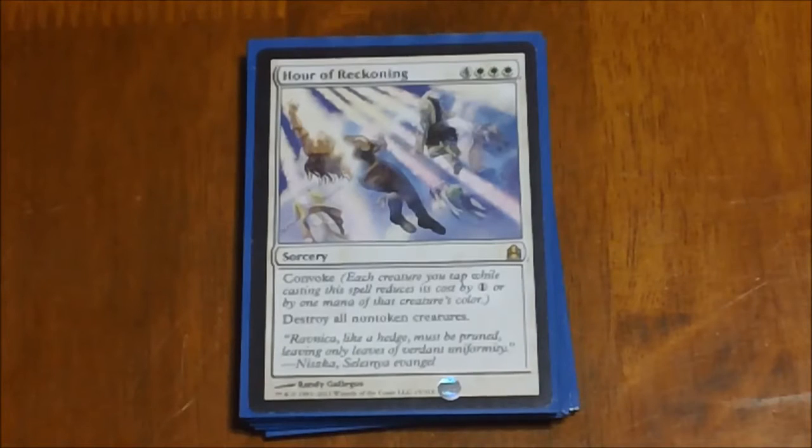Next we have Hour of Reckoning — another expensive casting cost spell, but another one of our board wipes. The really nice thing about this one is it has Convoke, so you can tap creatures to reduce the casting cost, which is really nice with a bunch of our tokens. We can just tap a bunch of tokens and make this thing practically cost nothing. And this one destroys all non-token creatures, so you tap your regular creatures, keep the tokens, and when all your regular creatures are tapped you play the card and destroy them anyway — no big loss.